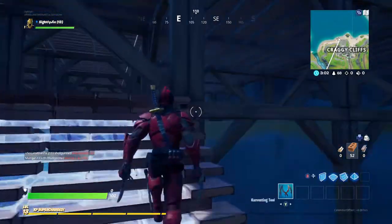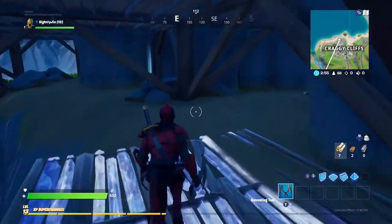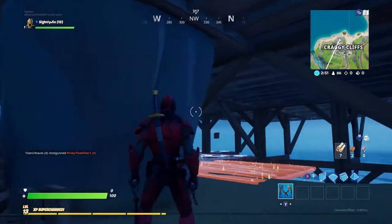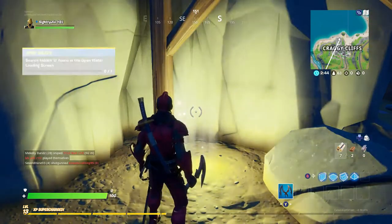It will be over here in the corner area — it's going to highlight when you get close to it. See it right there? That's where it's going to be at. You also have this area over here, which is good for hiding and getting guns. So this is where O will be at, guys — O from Open Water. And there you go, found O.